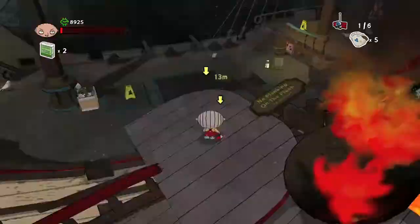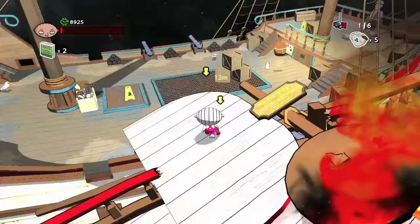The final coin is going to be on the next ship. Once you jump over, you want to break open this crate and then grab the coin. The second type of collectible is going to be during the part where you need to fight the ships.